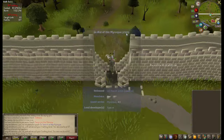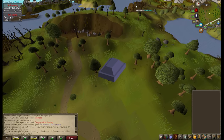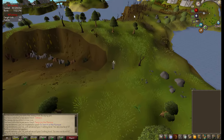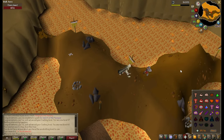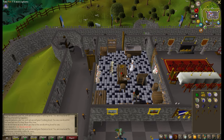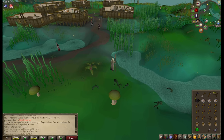The next quest in the Myreque series is In Aid of the Myreque, and it requires so many items. Most of those are really easy to obtain, but one of them is a Mithril Bar, which normally you would need 50 smithing to make, and I don't feel like getting that. So instead, I'm going to camp Chaos Dwarves in Taverley Dungeon for the 1-in-20 drop. We got two 1-in-128 drops before the 1-in-20. After 43 years of gathering the required items, we are actually ready to start In Aid of the Myreque.